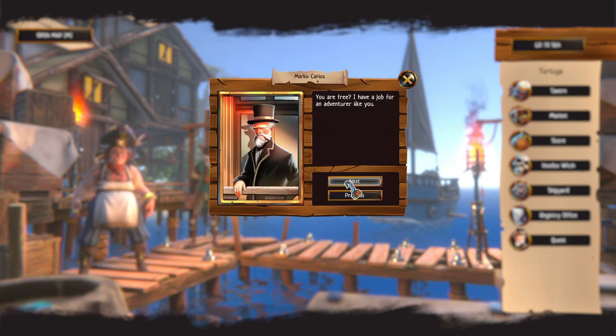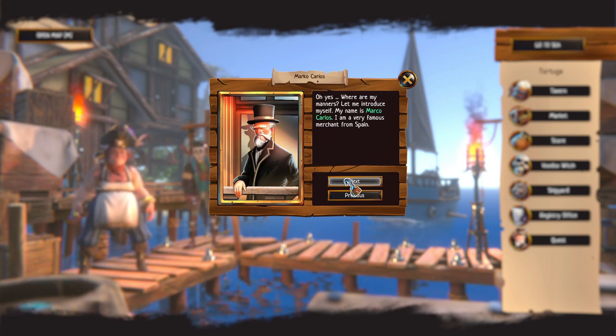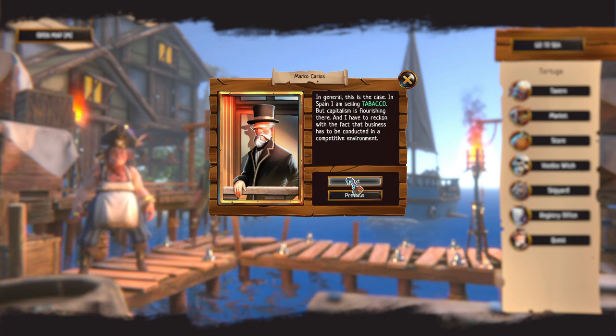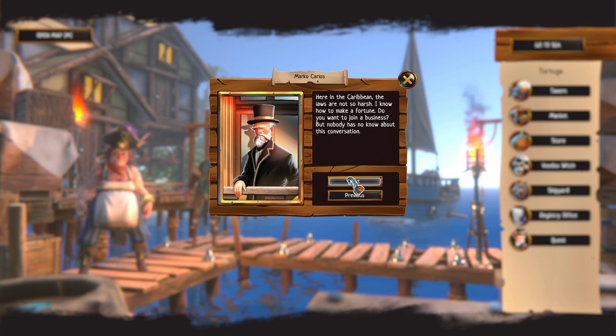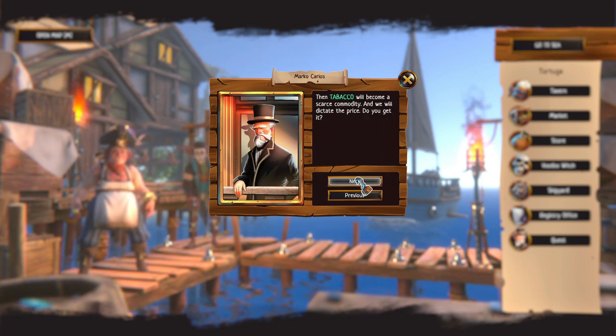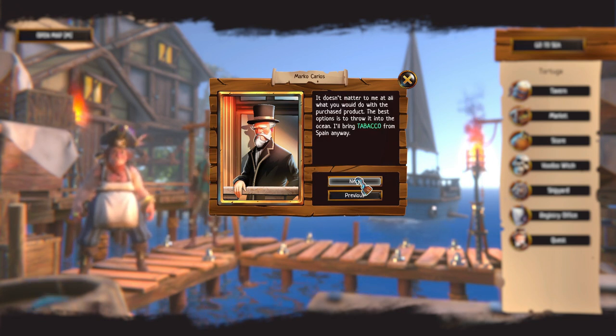Quest time. An NPC named Marco Carlos introduces himself — a very famous person from Spain who's been writing a scientific paper on political economy. He says he's selling tobacco and capitalism is flourishing. He wants us to join a business nobody has to know about. Every town in the Caribbean is a market — buy tobacco from each market in every town until the last one, then tobacco becomes a scarce commodity and they dictate the price.